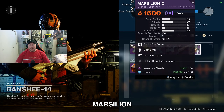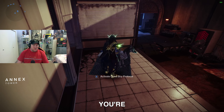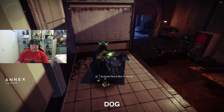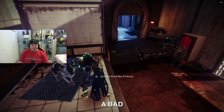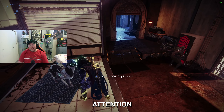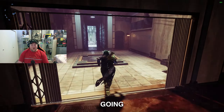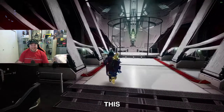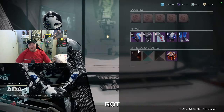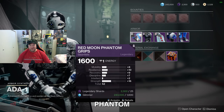We've also got the Marsilian grenade launcher with Shot Swap and Vorpal. Make sure you're stopping to pet the puppy dog on the way — it's never a bad thing, always a reason to stop. Moving on to Ada-1 to see what she's got for us this week: right off the bat we've got what I think is called the Red Moon Phantom armor set for the Hunter.